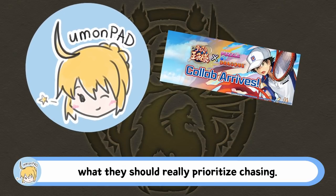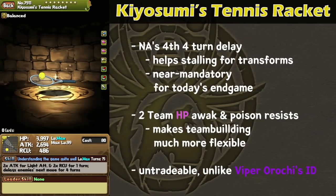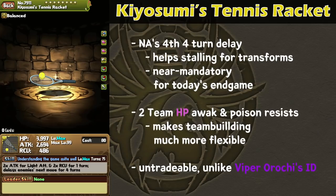Prince of Tennis may not appeal to said meta chasers, but the heavy emphasis on equips and subs is a boon for players. Hopefully the collab helps players realize what they should really prioritize chasing. Anyway, that's enough about player mentality — let's dig into the machine. The aforementioned fourth four-turn delay equip is Kiyosumi's tennis racket, and although it doesn't have a valuable skill boost like Red Ford card or Academy Orochi's ID card, nor does it have an array of resists like Yama Tsukami's horn, Kiyosumi's tennis racket does have two of the most valuable awakenings in the current endgame — team HP — which makes it absolutely nuts. Since every team needs to stall early to get transform cards up and running, long delay equips have basically become mandatory, but since none of them had team HP, it made the burden on the remaining five equip slots much heavier. Kiyosumi's tennis racket compresses valuable utility into one equip, which opens up much more team building flexibility.